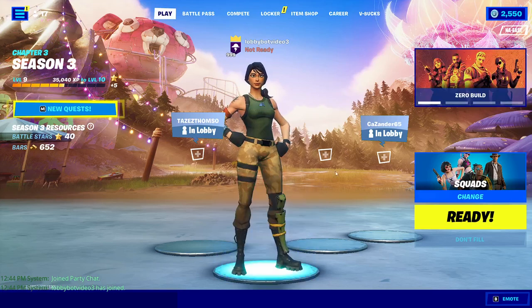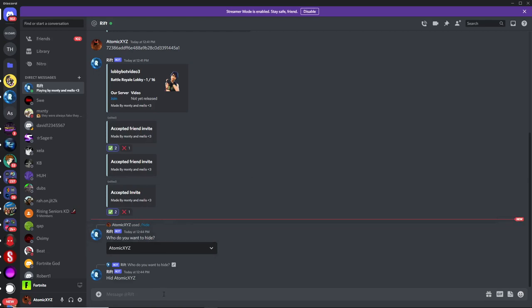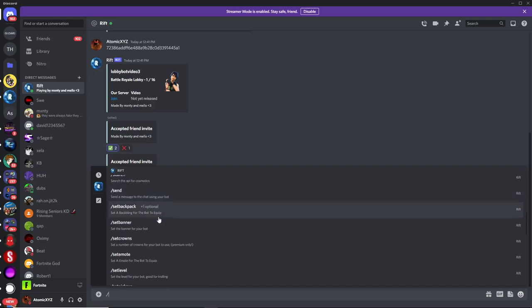Now that you have the bot in your party and it looks like it's just the bot in the lobby, go back over to Discord and you can start using all the commands. If you type a slash (/), this will give you all of the commands you can use. You can see all the commands available for this bot along with descriptions on how to use them.